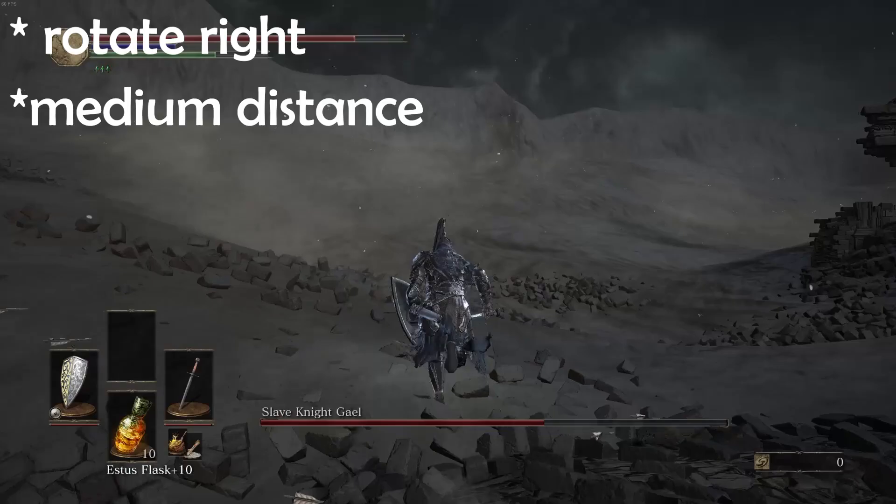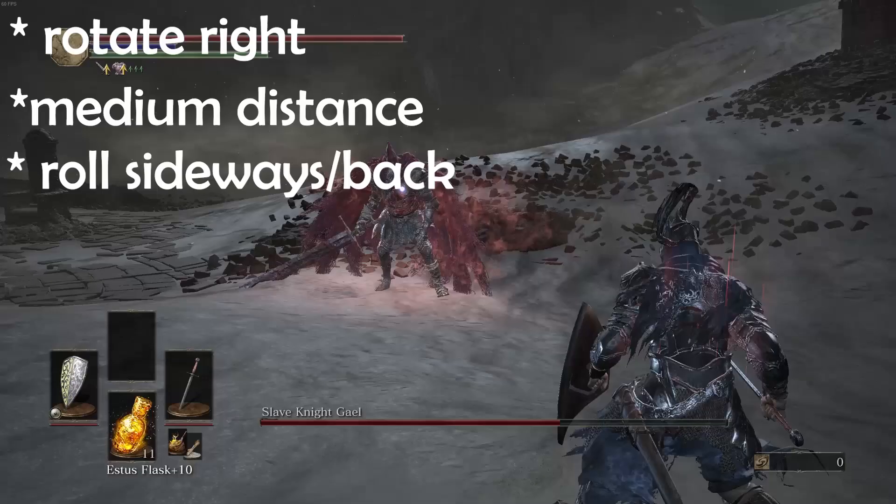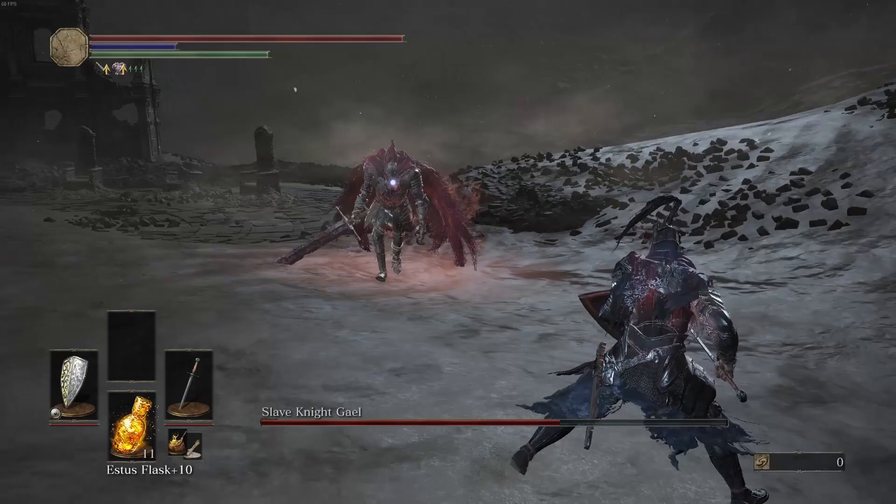While rotating and keeping your distance, you want to roll his attacks to the side — not into him, not straight backwards, but to the side, or actually sideways and slightly backwards. Gael has many, many complex combos and as I said before, it'd be too much to dissect it all and explain. So all you need to know is the following.